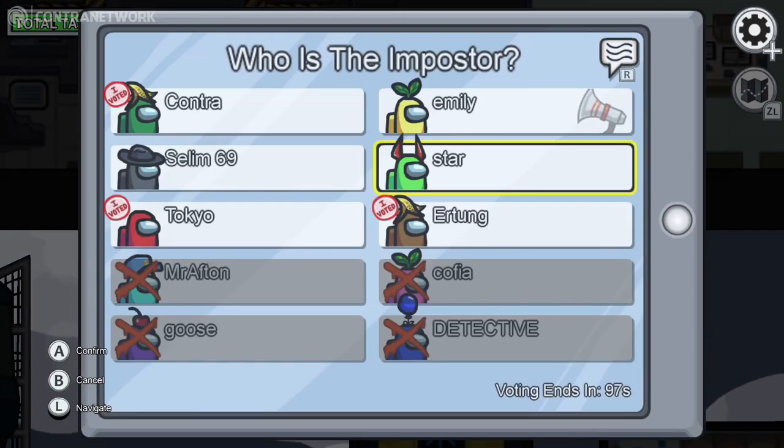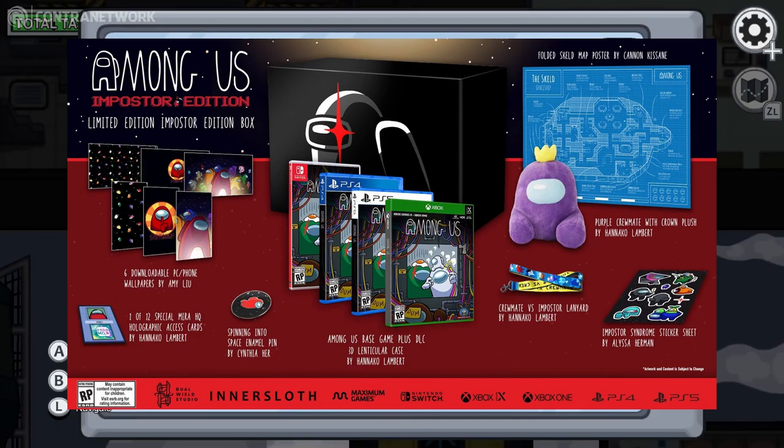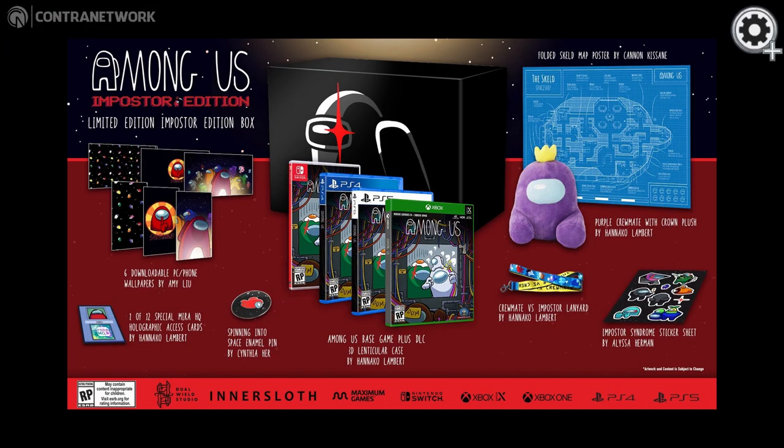Now let's have a look at the Imposter Edition for $50. This still looks pretty damn sweet — loving the imagery and the colors. We grab ourselves the Limited Edition Imposter Box, the Spinning Into Space Enamel Pin, the Purple Crewmate Plush by Onako, the Crewmate vs Imposter Lanyard, and more — you guys can see all of the descriptions there. For $50, that is a definite bargain for the game itself.